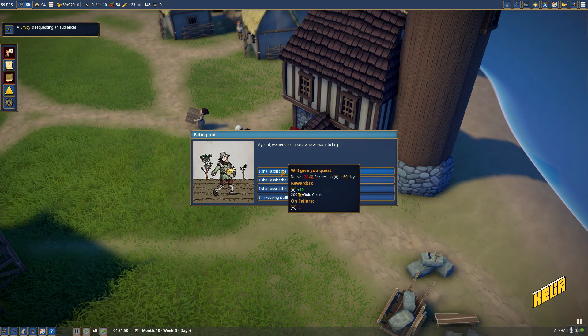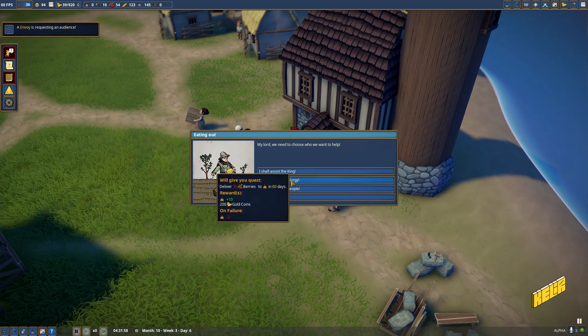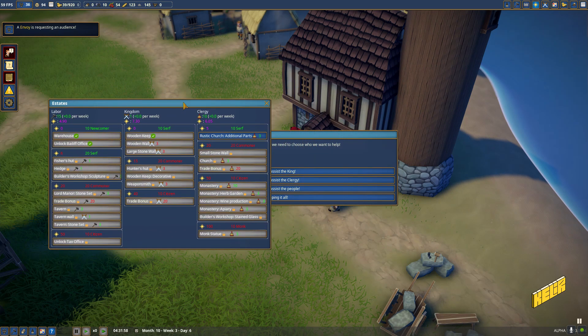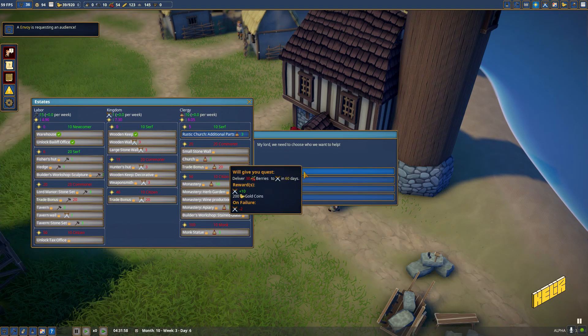The envoy needs us to deliver berries. I don't seem to have berries but I don't mind trying. Let's see where we could use some points. We need the fishery hut, which requires 20 serfs and 6 points of prestige - we have 4.9. We're going to get the prestige but we could get a bit of gold too.